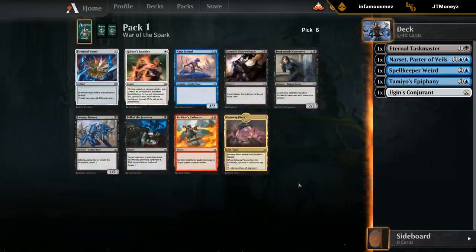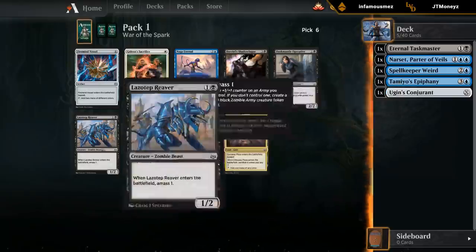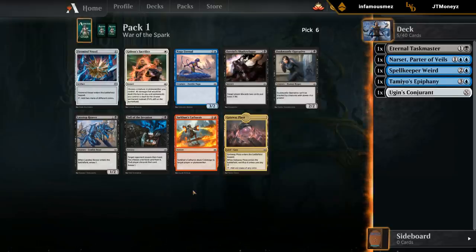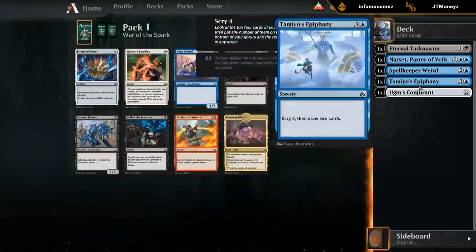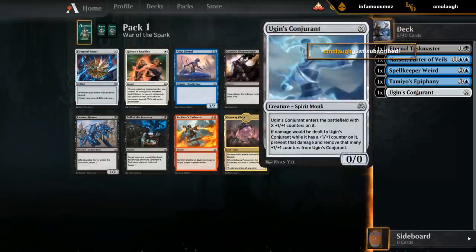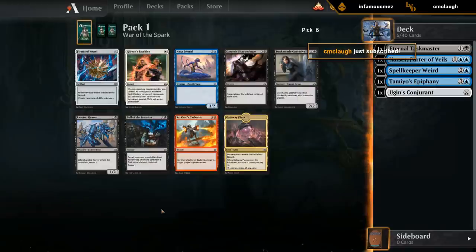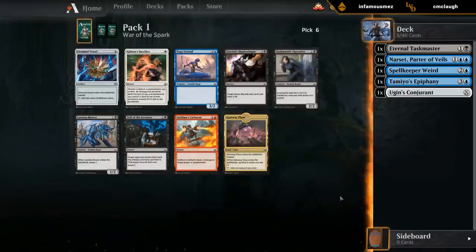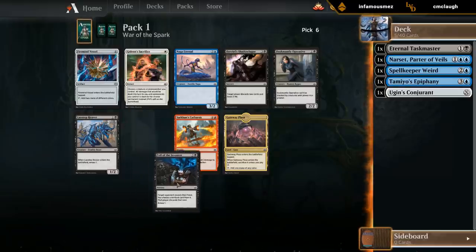Looks like we got rewarded here - Toll of the Invasion and Lazotep Reaver are the two cards we're considering. The red card Catharsis isn't particularly great and not really what we want since we're looking to draft a more controlling deck. Between the two: Toll of the Invasion has synergy with Narset, has synergy with Spellkeeper Weird - can get it back - and gives us a 1/1 token. Reaver gives us a two-drop. We already have Taskmaster and potentially Conjurant for turn two, but Toll just has more synergy in our deck. I'll take the Toll here.